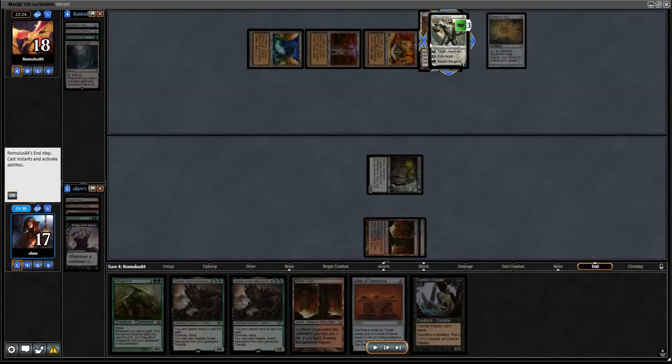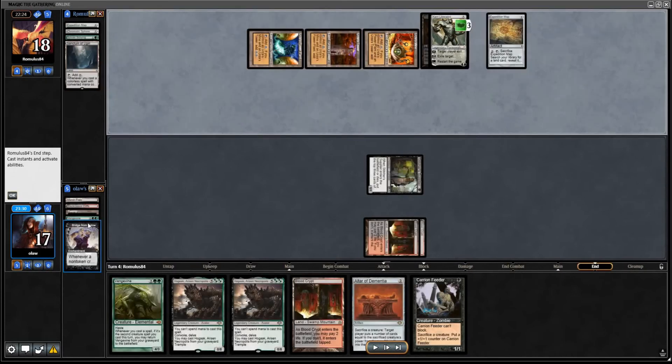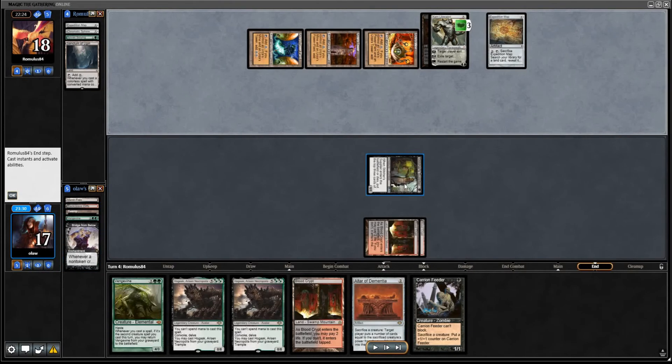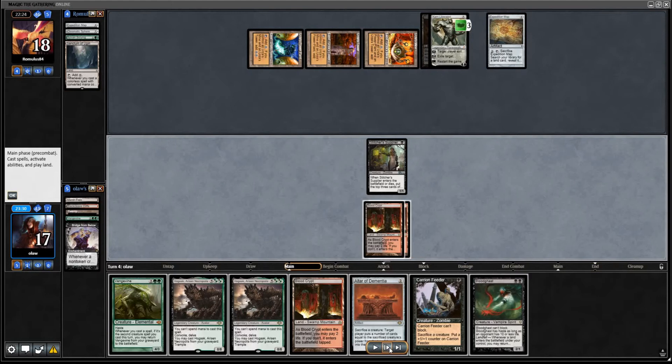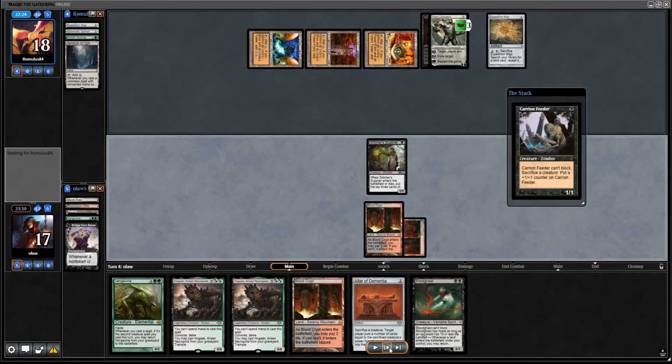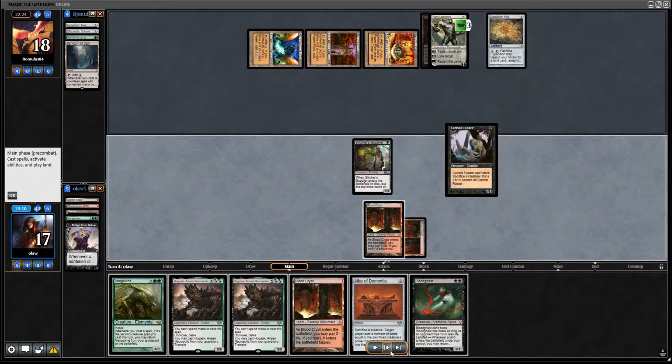Karn exiles the Blackcleave Cliffs. Looking at it, they were probably better off exiling the Stitcher's Supplier. We don't really care about our lands all that much, and the Stitcher's Supplier is potentially quite a lot of gas for us. And it turns out we draw Bloodghast, which is nice. Even on a basic level, we can play Carrion Feeder and Bloodghast and get back this Vengevine, but hopefully we can do slightly more than that.